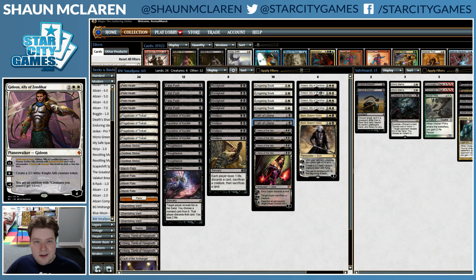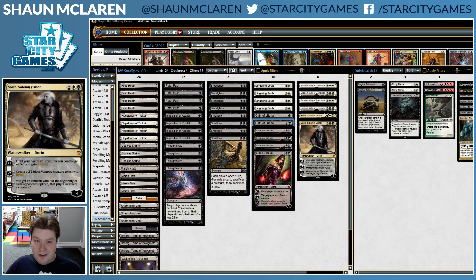Gideon is a good card — not really a card you see in Modern that much, but it's going to be the nice top end for this deck. Normally if you were playing Mardu, these would be Nahiris, but instead they're Gideons. Gideon is pretty good if left unchecked. Also some Sorins.